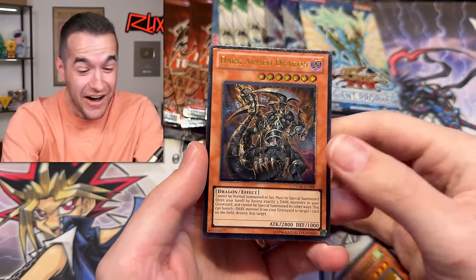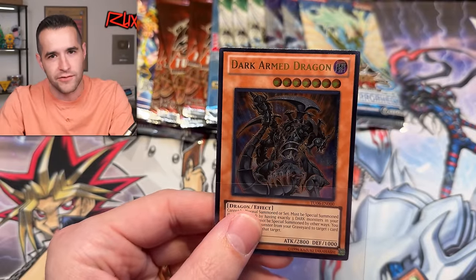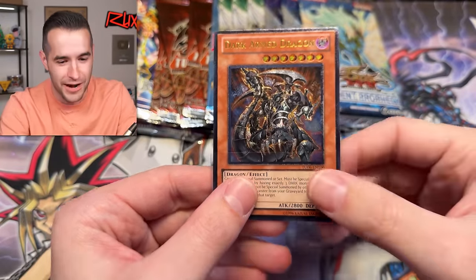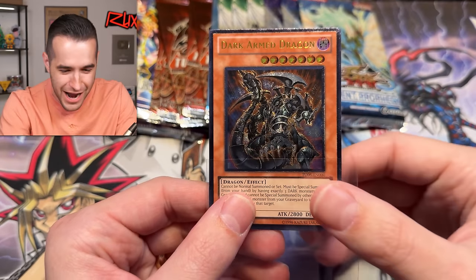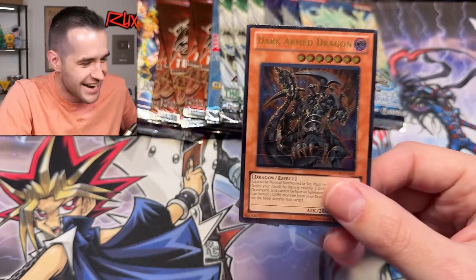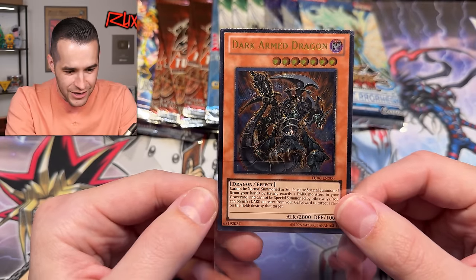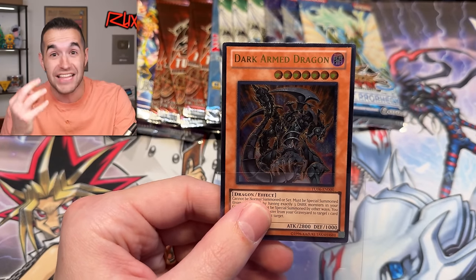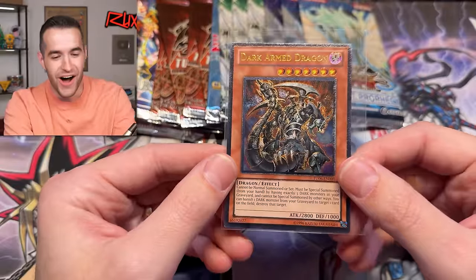Let's go! Oh my goodness — we got the ultimate rare Dark Armed Dragon! Unreal — 14 random packs courtesy of Konami, shout out to Konami. They gave them away at a tournament and I bought them from somebody who got them. Unbelievable — huge ultimate rare pull for 250,000 subscribers! And we got two super rares as well — in just 14 packs. That is a massive card!